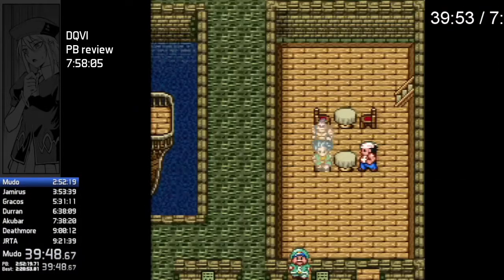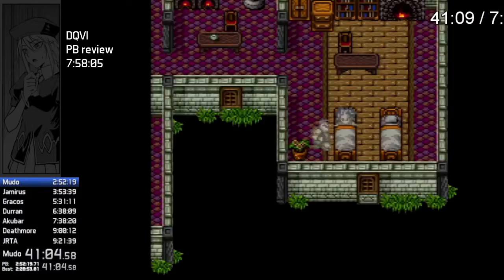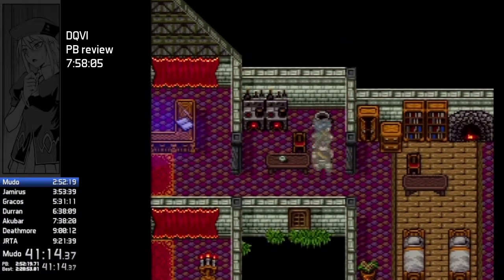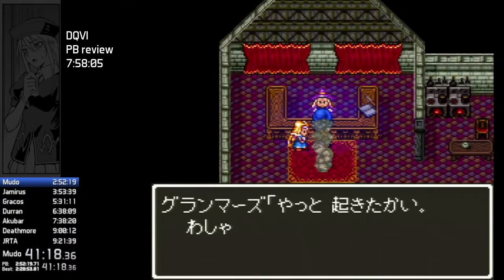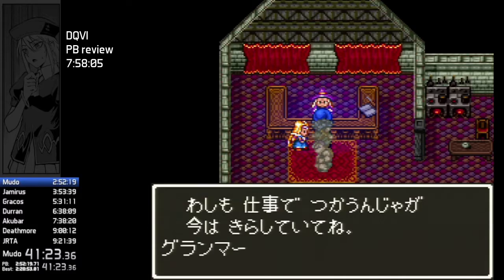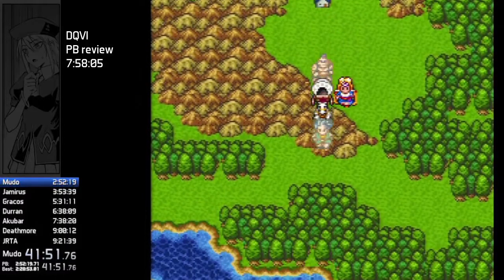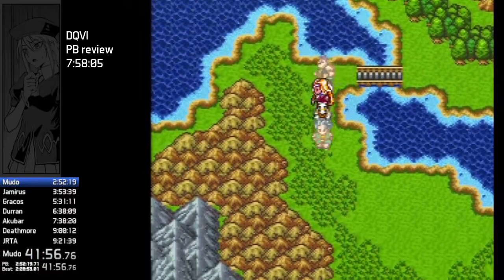Moving forward — more cutscenes, Malayu shows up, we make our way over to Grandma's house. Importantly here, you need to make sure that you have two slots for the Hero to get the Star Fragment, which is what we use in the next boss. Pick up a magic nut. This is really where the first signs of variance in the run start to occur — this walk is actually quite dangerous. Some of the fights can be pretty nasty.